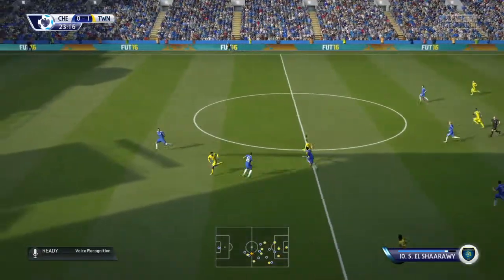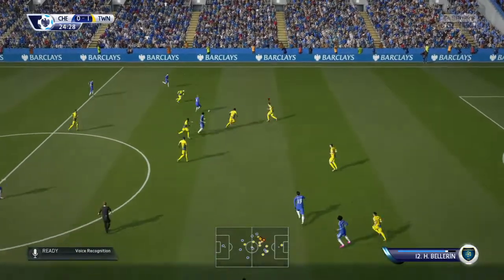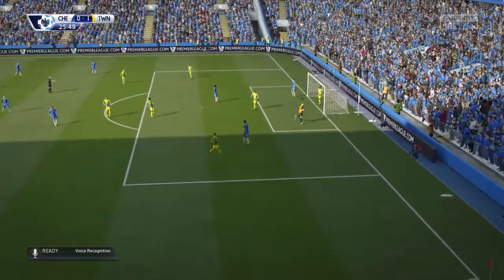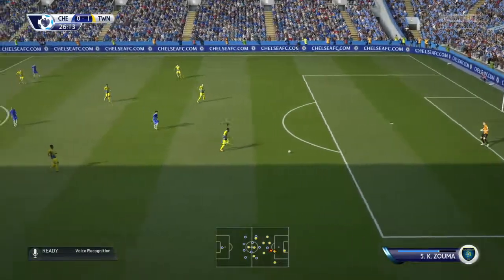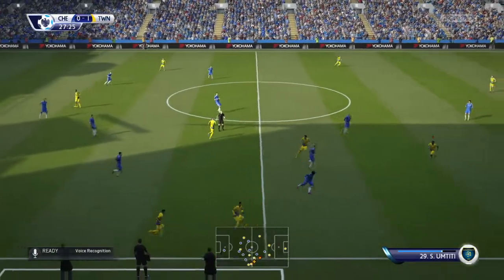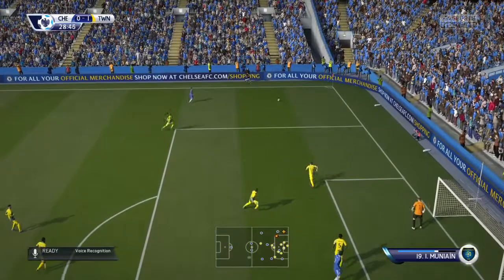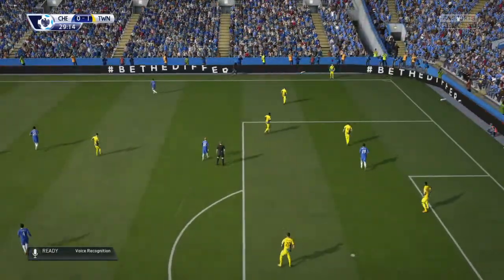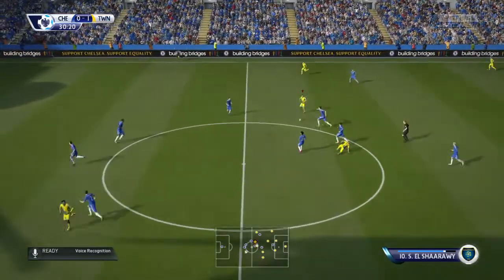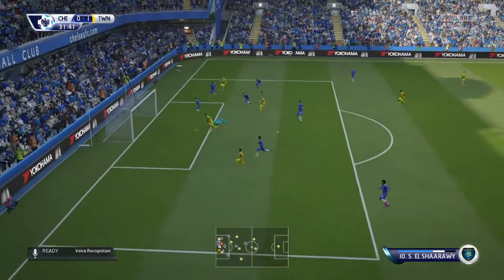Cesc Fabregas. El Charao. That's Filipe Quetta. Oh, it goes across. Now they've won the ball back in the middle of the park by intercepting that pass. Cesc Fabregas. So we'll restart with a throw-in. This is the sort of side with the credentials to win the league — they've got room to hit this. El Charao — hit the post!